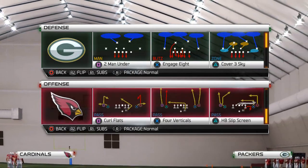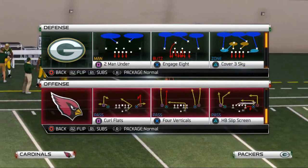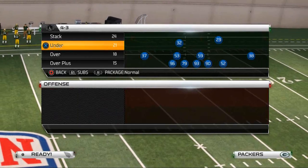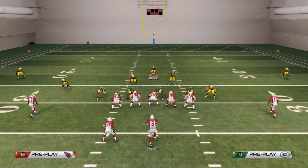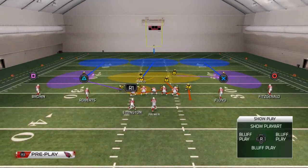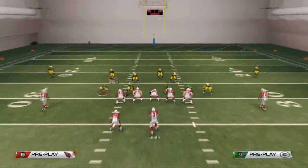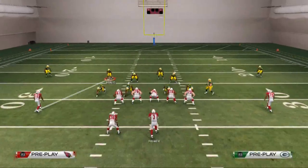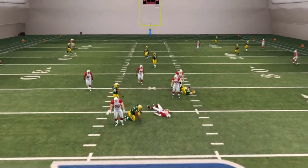The rule for under center: if they're running under center with two to three running backs, go ahead and run that setup. This other setup is for when they're in shotgun formation. Why would you use this play in a shotgun situation? You may use it for the pressure it generates, or to account for routes like out routes. Long story short, you want to spy this guy and you can even drop another guy out — you'll still get that right B gap pressure.